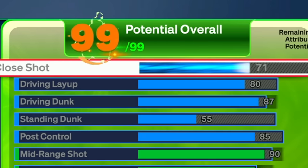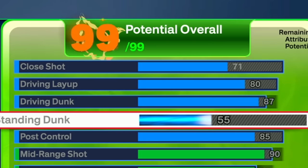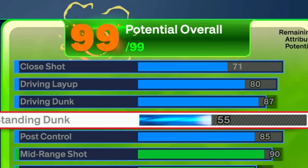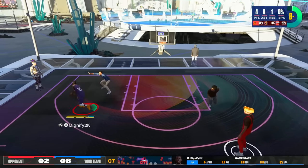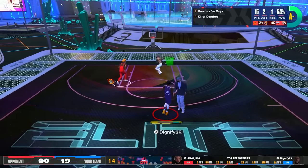For finishing, we only have a 71 close shot, 80 driving layup, 87 driving dunks so we can get contact dunks. The standing dunk this year really doesn't matter — if you have any momentum going to the paint, you're going to get a standing dunk animation, so a 55 standing dunk is fine. We went with an 85 post control to get post-fade Phenom on Hall of Fame, because we're Kevin Durant and we have to be able to shoot over people. 85 post control also gets you good post spin technician and all that good stuff.